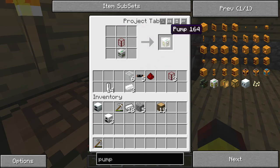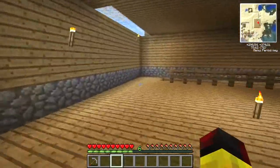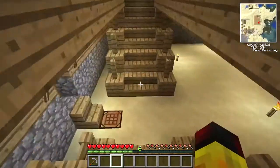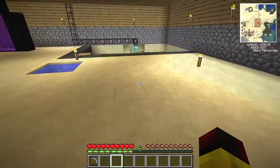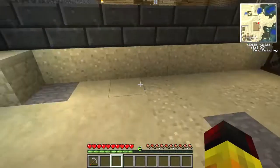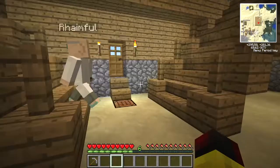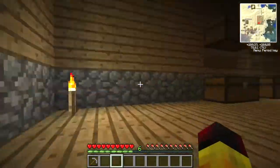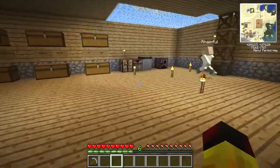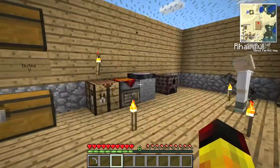Je ne sais absolument pas ce que tu es en train de faire. J'ai fait une pompe. Donc ça y est, on a une pompe. J'ai 53 cactus. Ça devrait le faire. Si moi, je vais poser... J'ai laissé les réservoirs dans la table de craft. Je vais rechercher les réservoirs. Alors, les réservoirs... Ça marche avec quoi, l'Alloy Furnace?